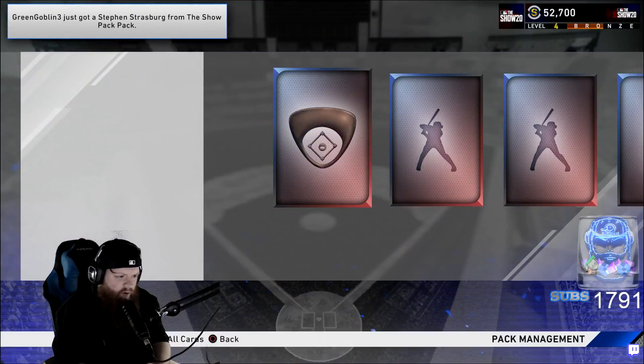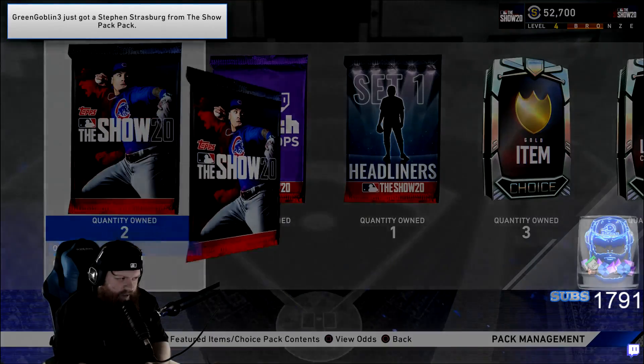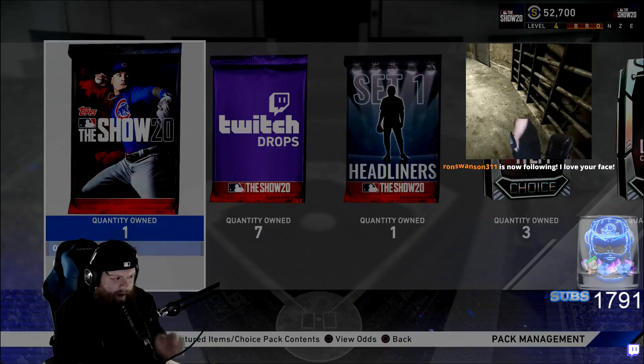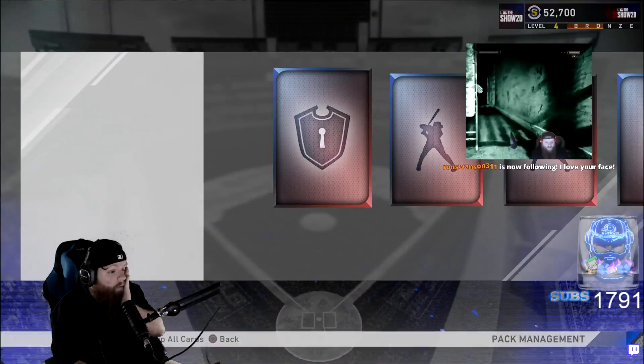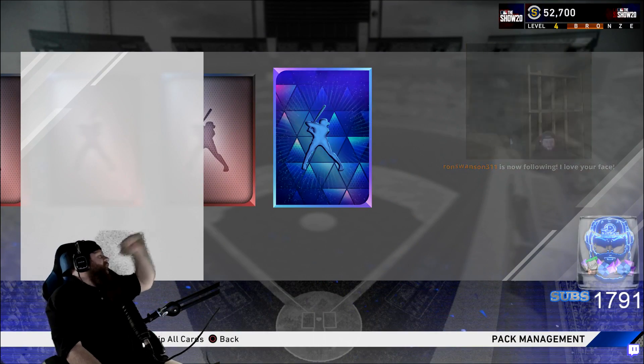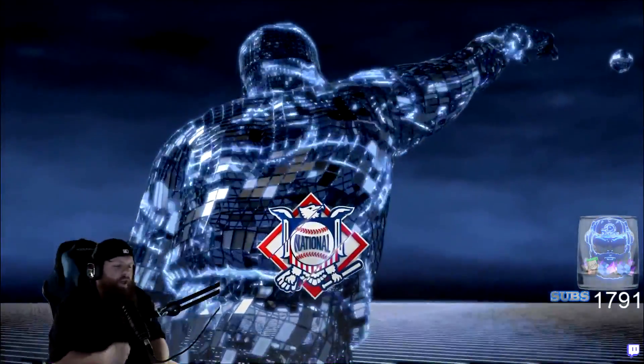Prior's the Cubs collection reward — pretty dope. Nothing. Two packs to go and then our first bundle is done. Last pack — fire, let's go! It's a National League player, it's a pitcher.